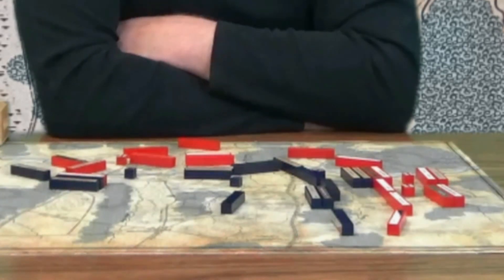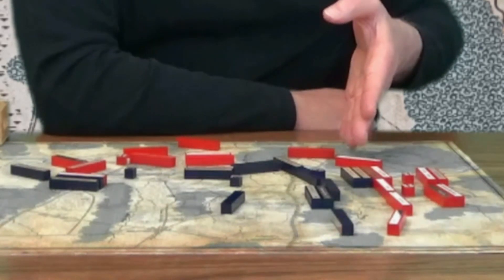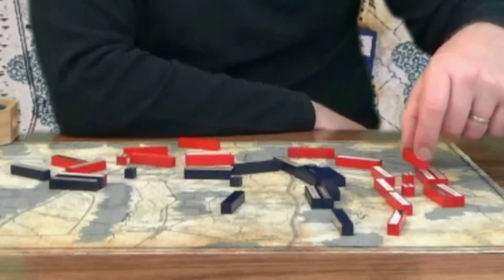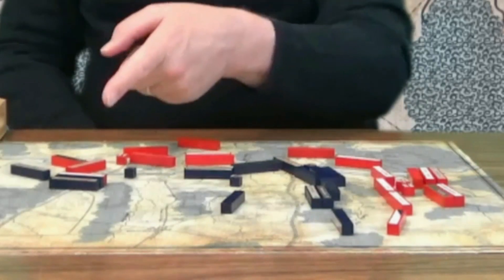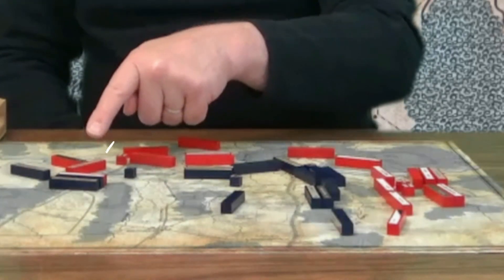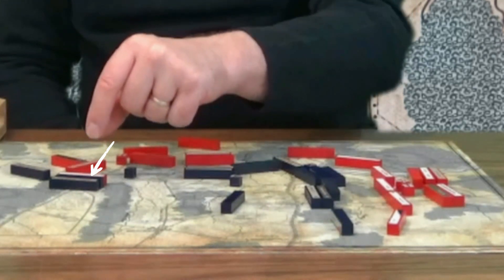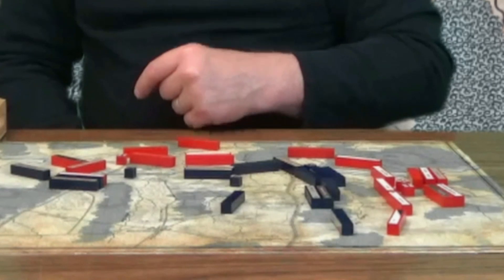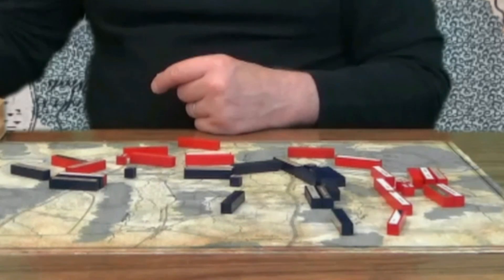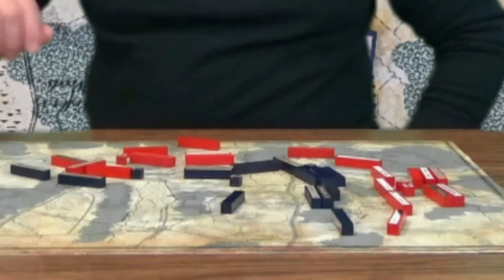Now we move into the combat phase. Here in the north on the colonial right, we have Cornwallis's drive into Sullivan's men. With heavy casualties, the Colonials are driven back. Now Knyphausen's assault across Chad's Ford — his forces crossed the Ford, and even though the actual combat is taking place a ways back, they still pay for that. This first round they attack as though they were flanked, and they are bloodied and repulsed — but the Colonials have lost a block.